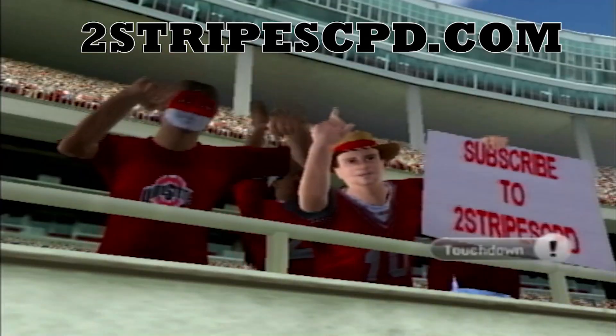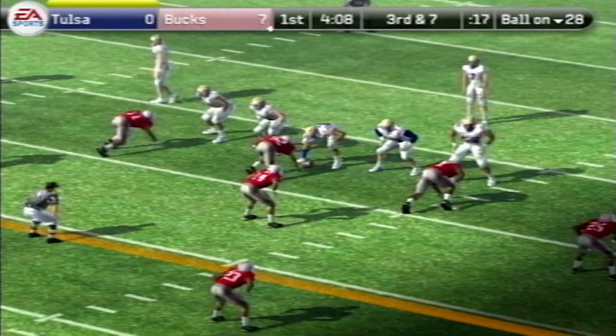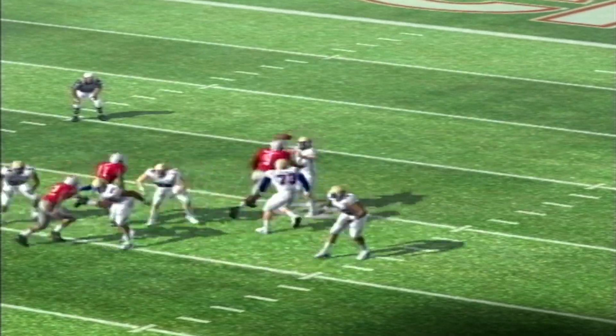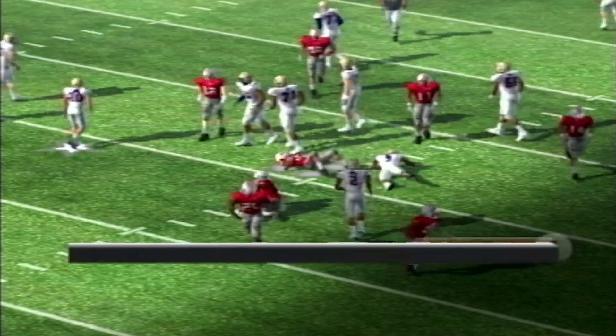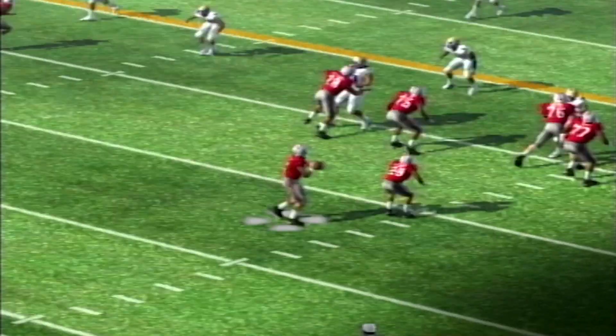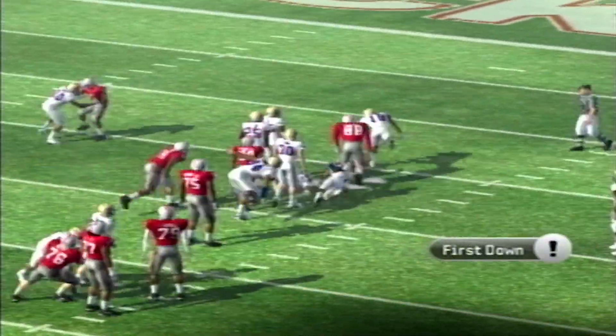Subscribe to twostripecpd.com. Then on Tulsa's third possession, we've seen two interceptions — and that's right, not only do they hit the quarterback, they get another interception. Cam Brown with the pick. That's three picks for Ohio State's defense. Ryan Day, hire the simulator as your coordinator — we will take far less money than Kerry Combs.